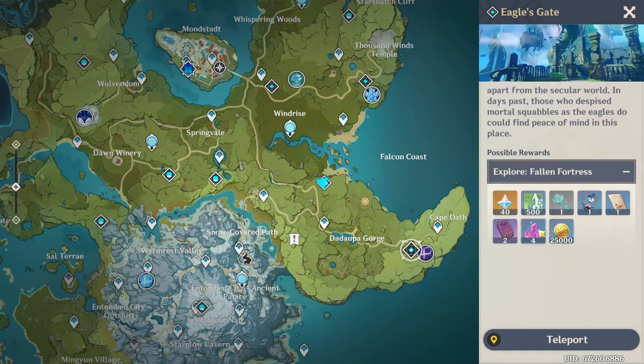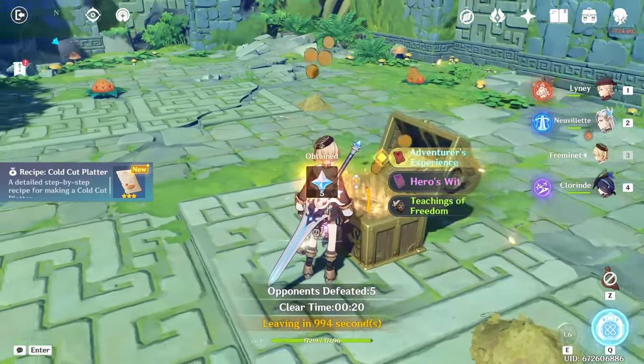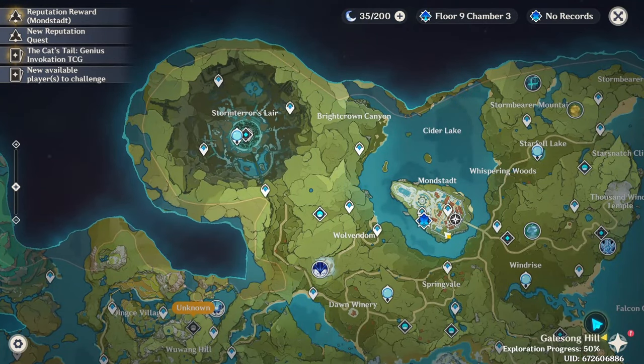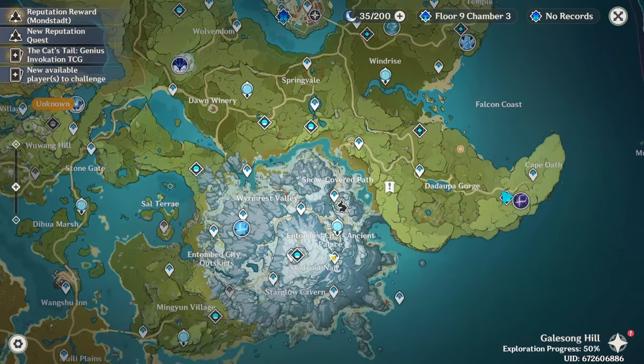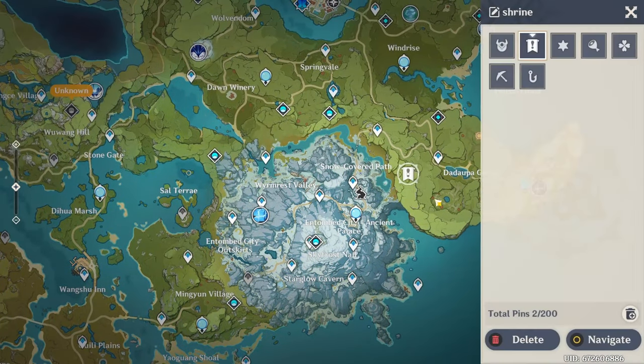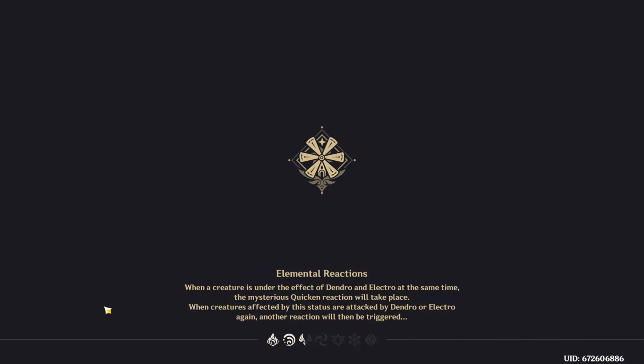Moving around — have we already done this one? We have not. Okay, that was incredibly easy. I think that's all the ones in Mondstadt. Now we find the shrine and go spend keys — there's obviously one there because I've got it marked on the map.